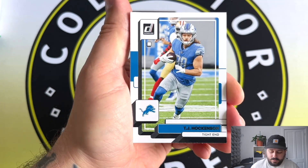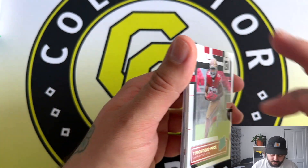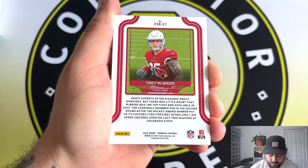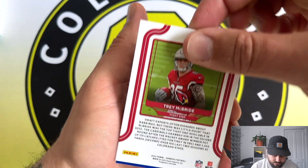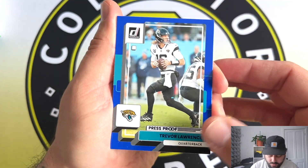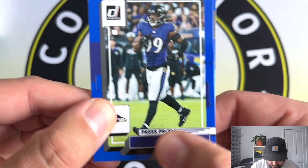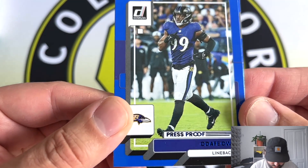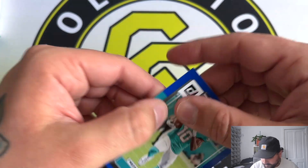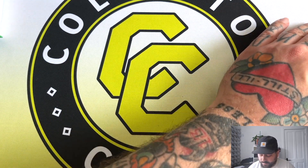You get 30 cards with about 20 base cards probably. Our rated rookies are Tyrian Davis-Price, Christian Harris, Damian Pierce, and Trey McBride — that one's on the Elite Series. For the blue press proofs, we've got Trevor Lawrence — I'll take that for sure. There's also a blue one where the names are hard to read: Adafi Owa, Trey McBride, and Tyreek Hill. So from the first pack: two Trey McBride rookies, the Elite Series one, and the Trevor Lawrence blue press proof.